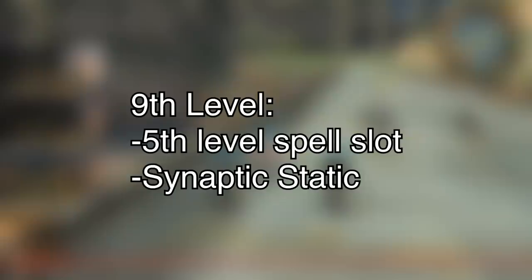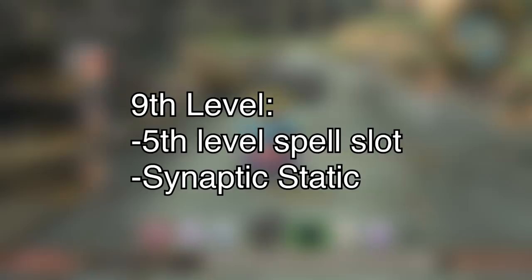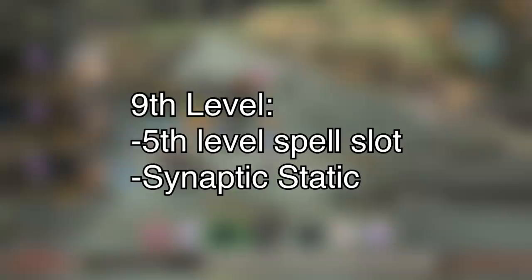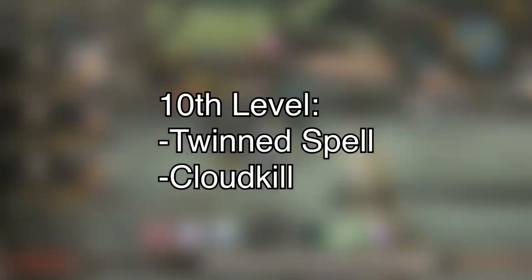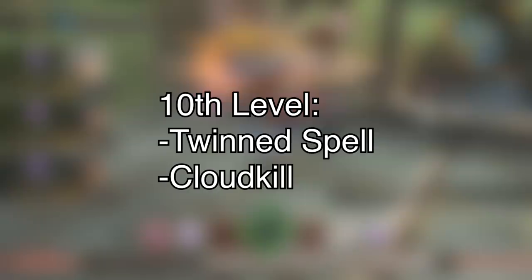There will be other Mind Blast analogs later on. Tenth level, you get to learn a new metamagic feature. I took Twinned Spell, which is cool because it basically lets you cast a single target spell on two targets at once — this will allow you to better represent the ability to cast certain spells as multi-hit attacks. I also picked up the new spell Cloud Kill, which creates a noxious cloud that can deal poison damage, representing the damaging aspect of Summon Earth pretty well.